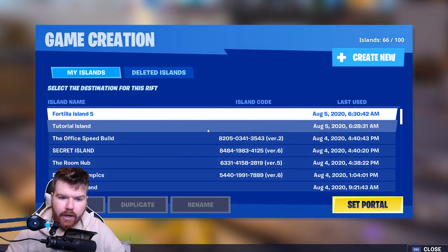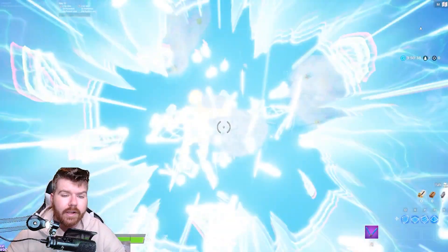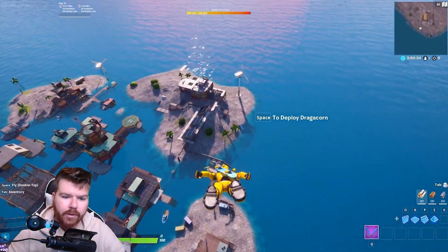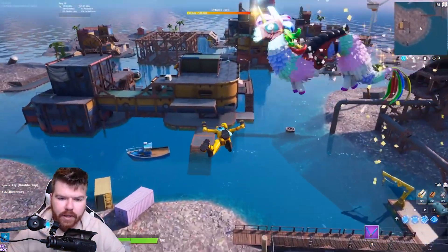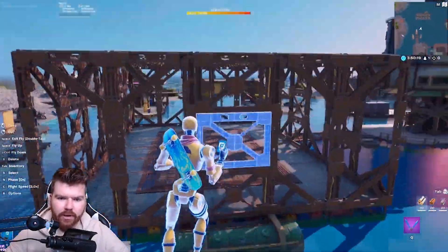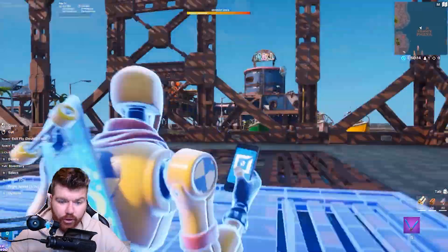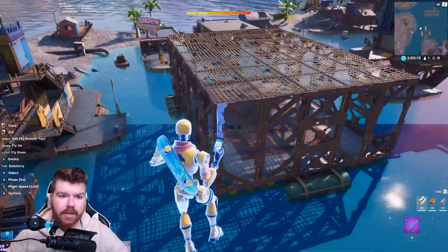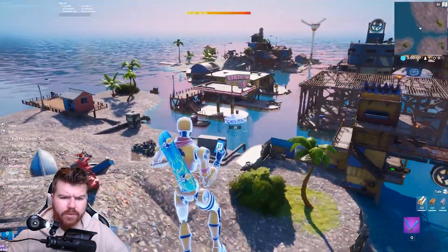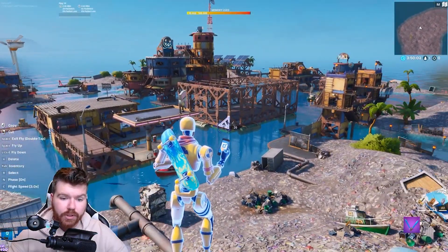We're going to check out the Fortilla Island. The Debris Island is the exact same thing as the Fortilla Island except instead of having all of the Fortilla props and buildings, it's just these empty little garbage islands. One interesting note is they have this set up like a box fight that you can add mechanics to, but there are no mechanics yet and it's at 98k memory, so it would be pretty impossible to create anything on this map without deleting a good portion of it.